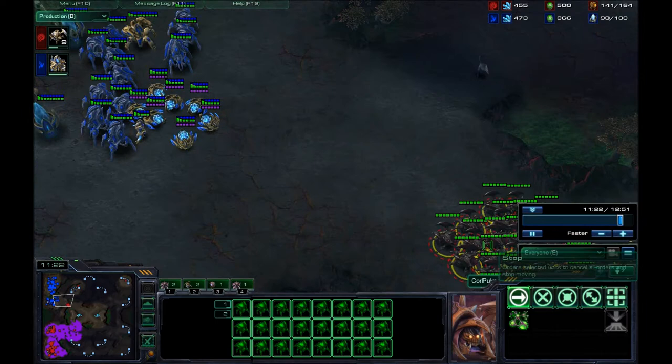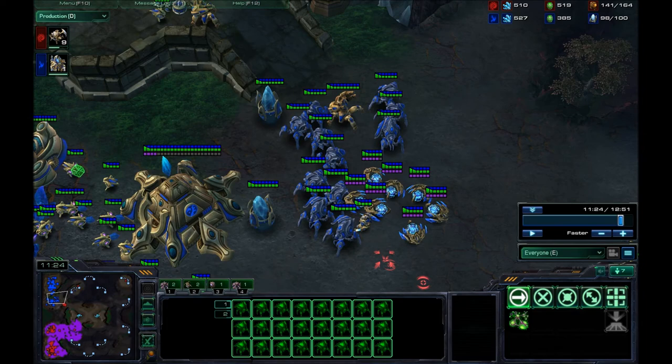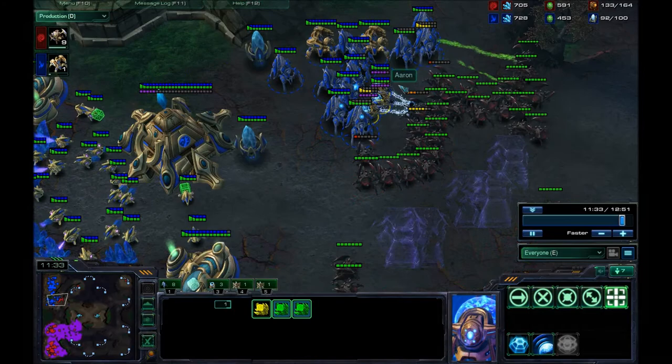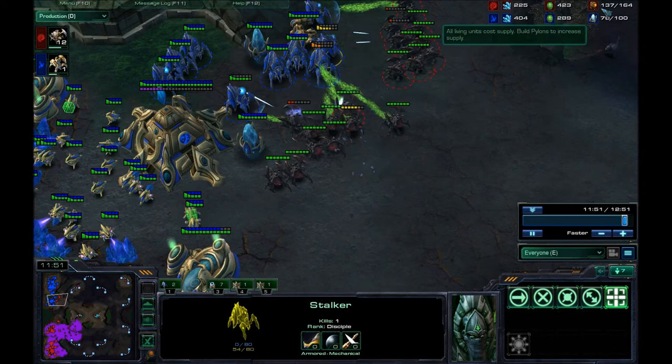I'm pushing in, rushing in here and micro-ing my roaches. The first thing I see is a whole bunch of sentries right out in front. I like to see this — if I charge into an army and see that he has all his sentries chilling out on the front, the best thing to do with all these roaches is just charge straight at him and get right up into his face. That's exactly what I'm doing. Because there are just so many full-energy sentries, he's losing a whole lot more. I'm now target-firing the immortals — you see how fast those immortals go down when you have that many roaches with plus-one on?